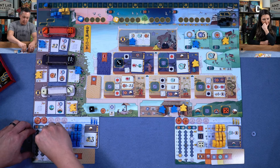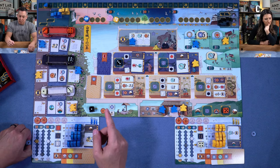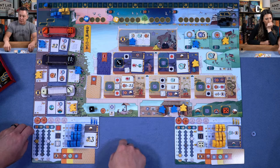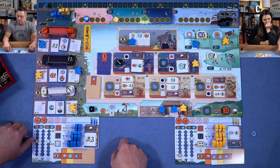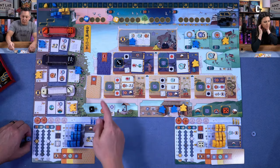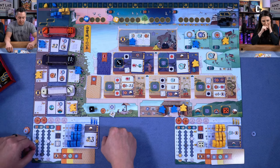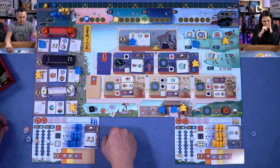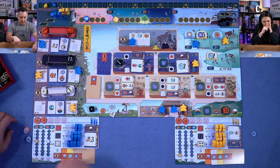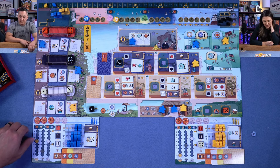Francis moves his courtier up to the room that allows him to take any white action — plus his lantern triggers, giving him mother of pearl, a bird, and a coin. That's huge. He decides to take two points from the passage of time track and do the well action for a daimo, a coin, and a resource. He takes metal. That's his last action.